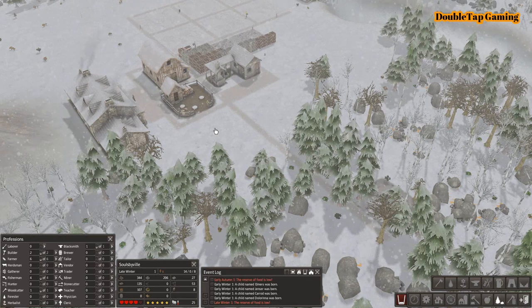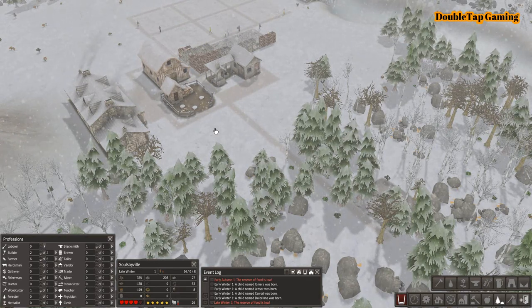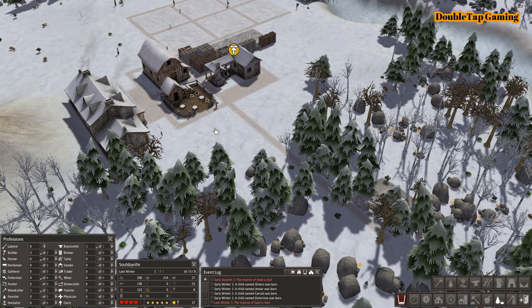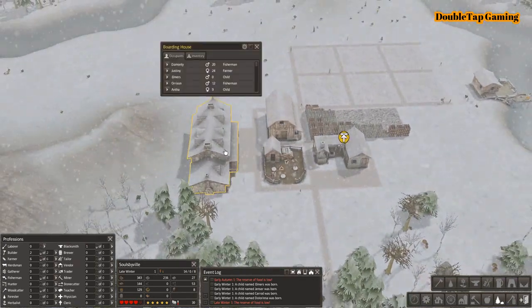Again, another benefit of having the boarding house — everybody being in one place. You can see down below that we've already had four children being born. This is one of the benefits of using the boarding house instead of trying to build individual homes: the reproduction rate actually happens quite quickly for the beginning game, which is ideal because you're trying to build up this little town, and the more laborers you have the bigger you can make the city.